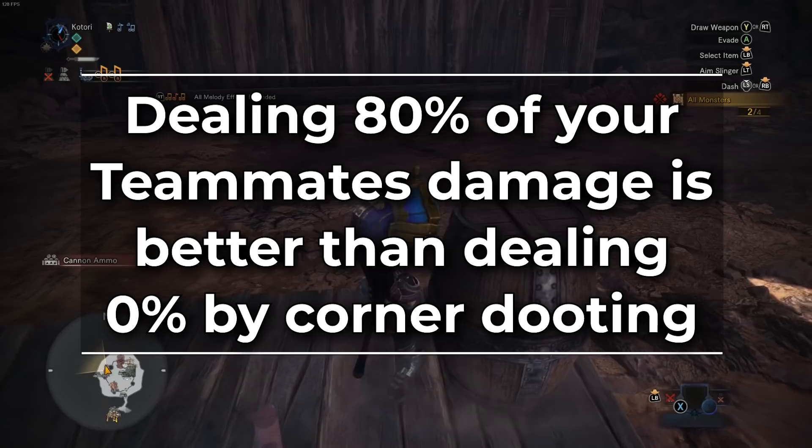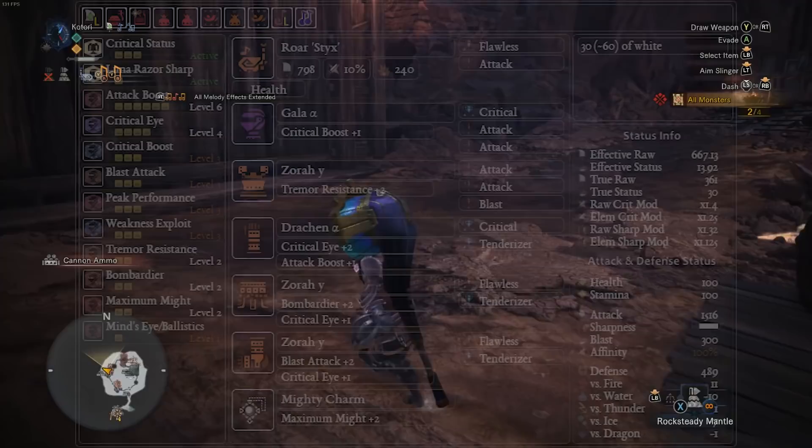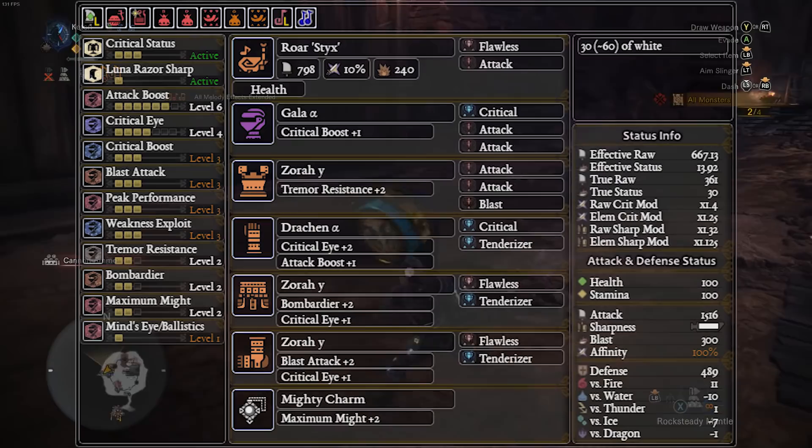First up, we have a treat for you guys — a build from the master duder himself, Grifted. Hey guys, thanks for having me. I'll be talking about one of the most underrated builds in the game: a Crit Status Stix build. Crit Status amplifies the status ailment buildup of your weapon whenever you land a critical hit. The status ailment on the Empress Roar Stix is Blast.